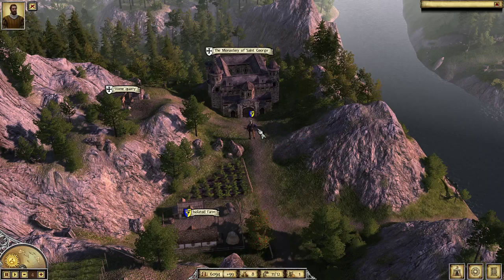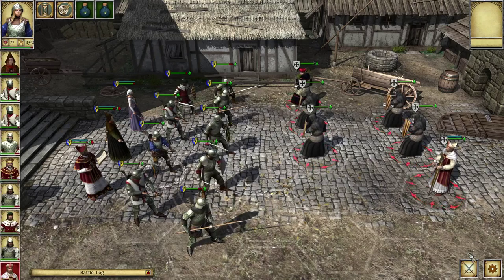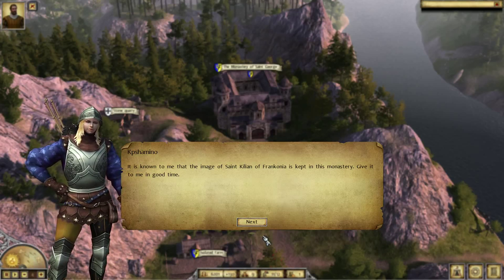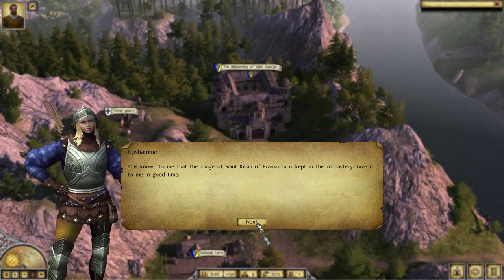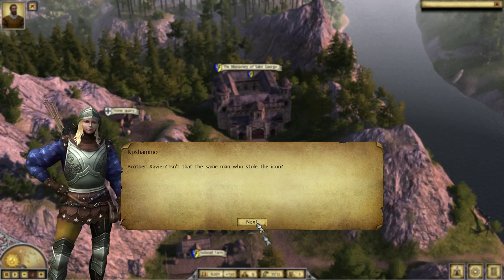So what you need to do now is attack this monastery. Let's begin the assault — let's do fast battle. And as you can see now, they said the image of St. Killian of Franconia is kept in this monastery. Give it to me in good time.